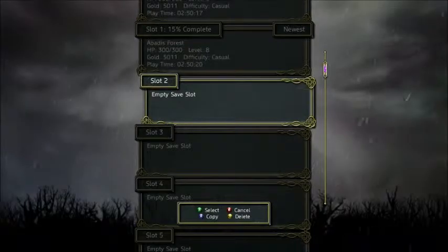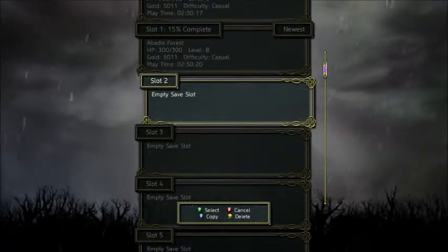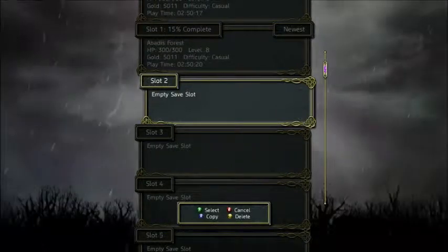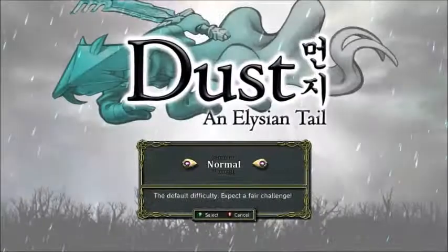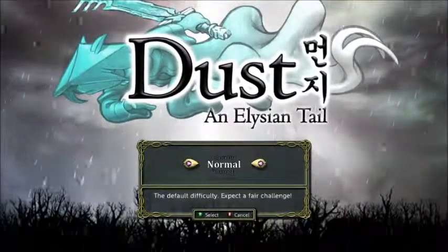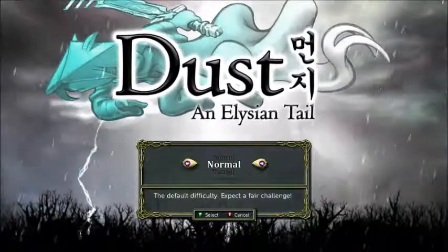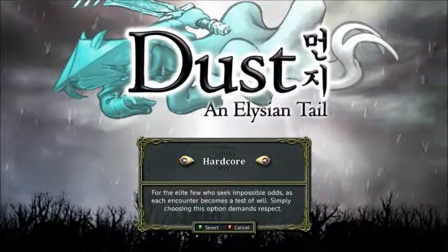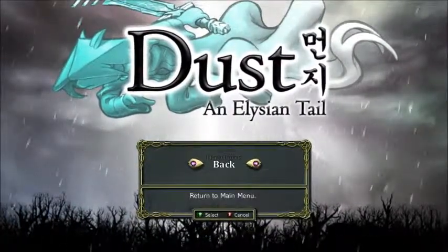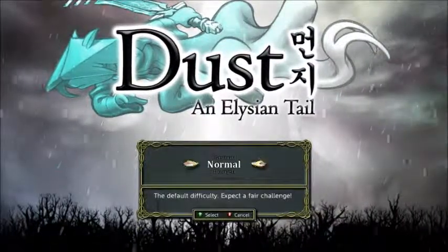Like I've been saying in other videos, I'm really getting tired of the whole brown and gray thing, so it's really nice to see some colorful looking games. We'll do normal difficulty. The other options are Casual, Tough, and Hardcore. Let's do normal.